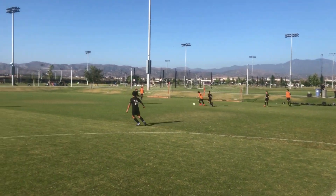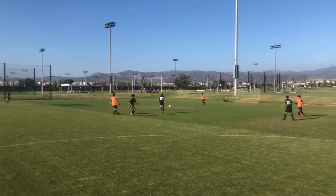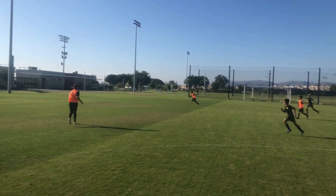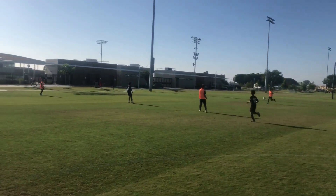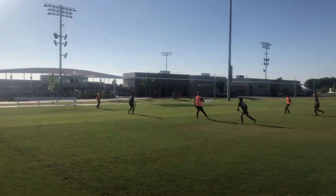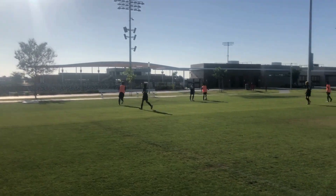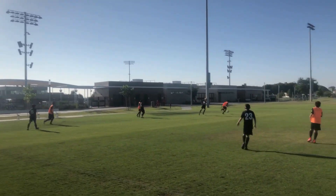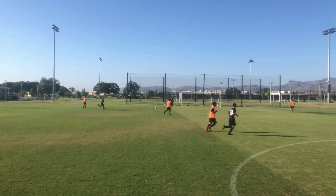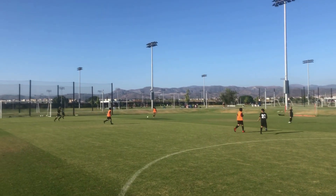For this exercise I was using just over half a field. I added in the two and the three and the ten from the previous exercise. Now they were looking to develop their spatial awareness and principles of attack in regards to the two and three creating that width. The eight and the ten moving into space higher up the field to then check into the space and receive. Once they draw that pressure, we're then looking for them to switch the point of attack away from the compact shape of the opponent.